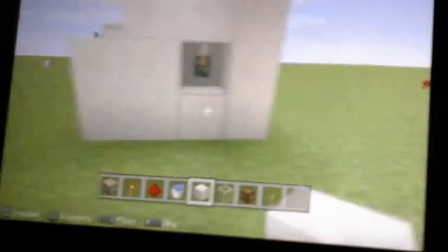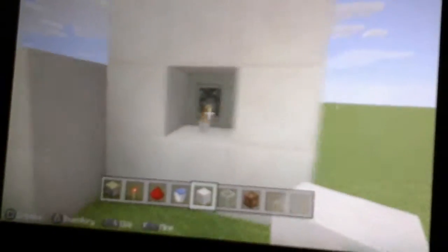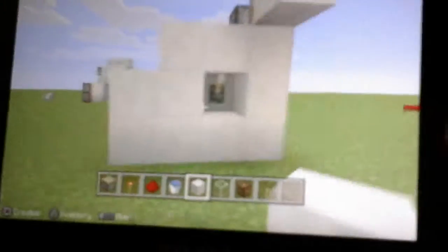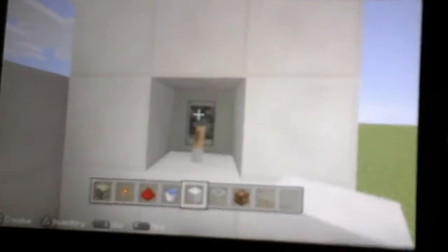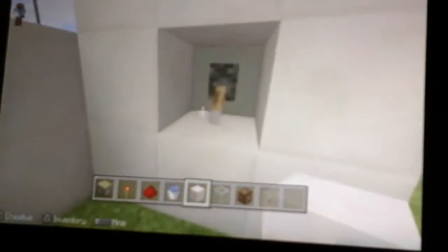Right here we're gonna build our door. See — when extended it goes down, extend, goes down. These are gonna be the doors to our shower. When you press the lever, the doors shut, and here you can see this goes back in — this is where the water is gonna come out. We'll leave that off for now.